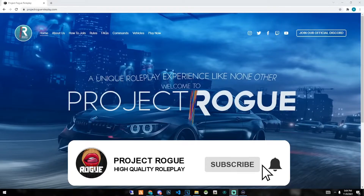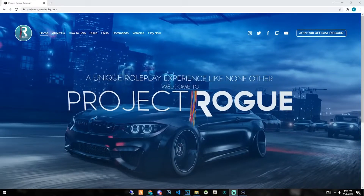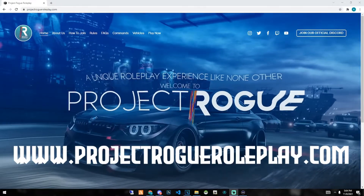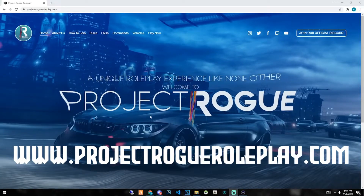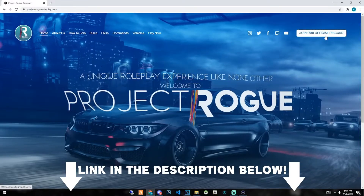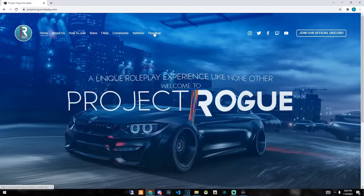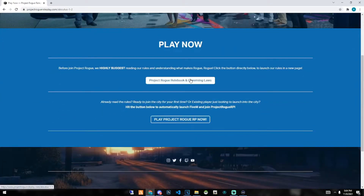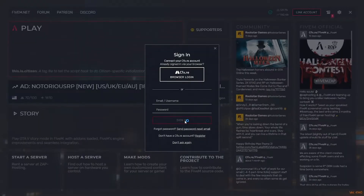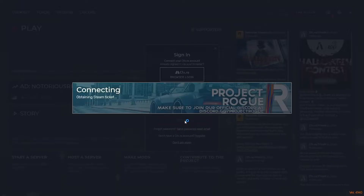A little shameless plug — we are Project Rogue Roleplay, a serious and high quality roleplay server that believes in immersive roleplay. You can find us at www.projectrogueroleplay.com. You can join our official Discord page right from there, or use the link in the description below, along with following all of our social media. Hit the Play Now button and you'll be directed to our official rulebook page, where you can launch 5M and connect directly to Project Rogue.